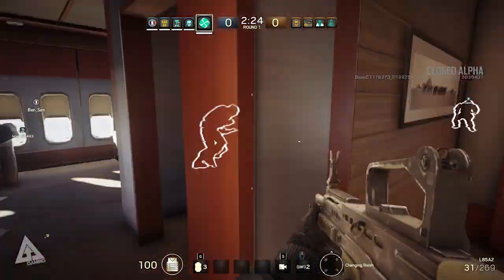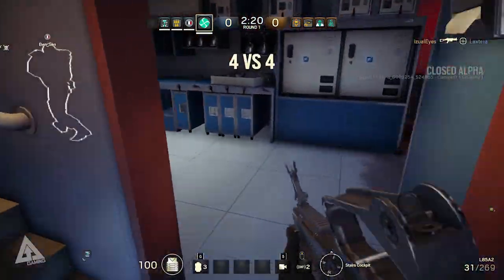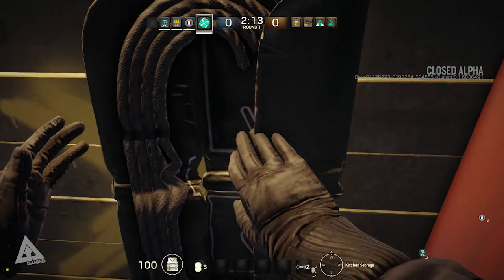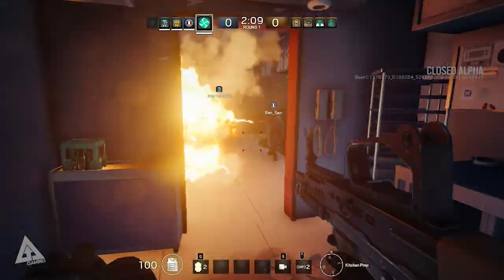In the Rainbow Six Siege alpha there is currently one playable mode: Rescue Hostage. This requires you to either attack a fortified position and rescue a hostage or eliminate the enemy team, or alternatively take up the defensive stance and protect the hostage while laying in wait for the incoming enemies.